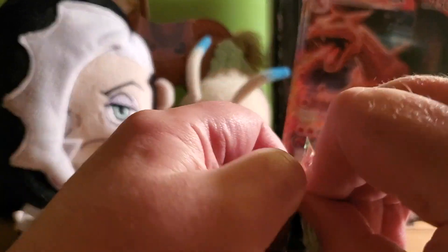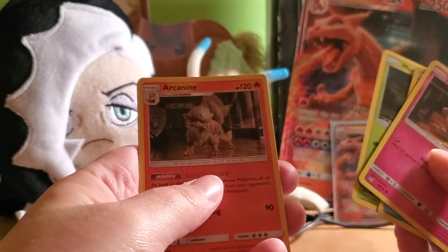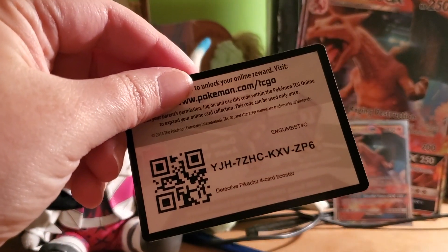We got Jigglypuff, Magikarp, Marowak, and an Arcanine. Here's your code.